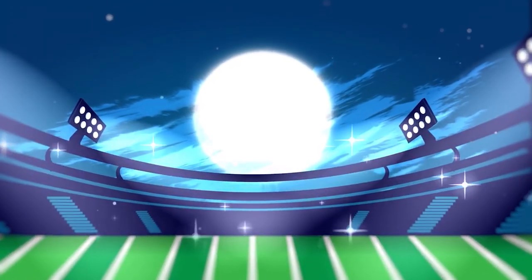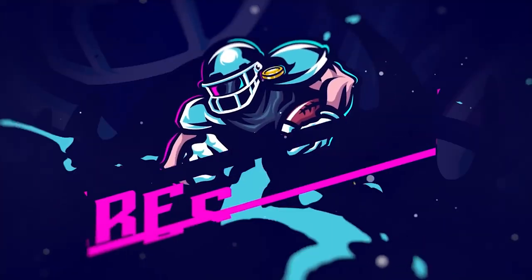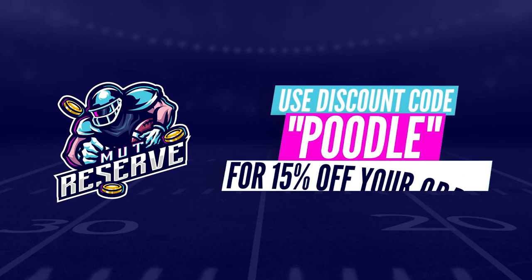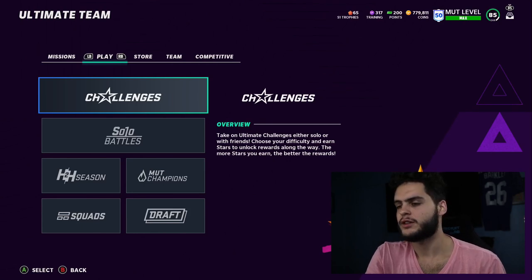Looking for super cheap, fast, and reliable Madden 21 Ultimate Team coins? Look no further than my sponsor muttreserve.com. They've got 24/7 support, they're super awesome to work with. Skip the packs, save some money - head over to muttreserve.com and use code POOL for 50% off your order.